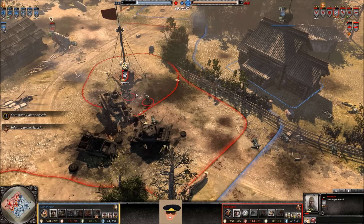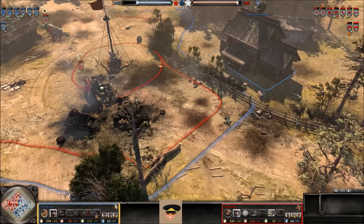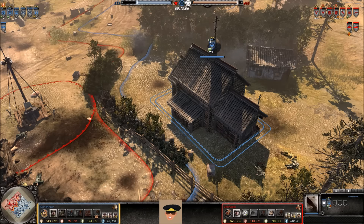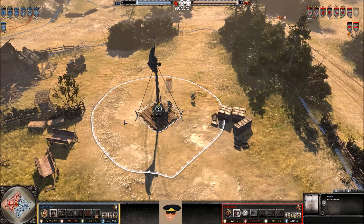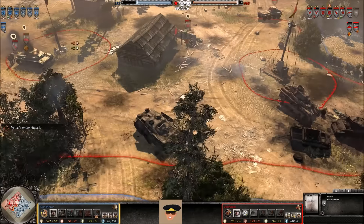Now it's all about the Osttruppen — needs to push up to the fence for cover. Throws a grenade first, takes out one or two. Another one falls. The Osttruppen are very low on health, going to have to retreat. Very, very low on health — two Rangers for the US Forces are out.